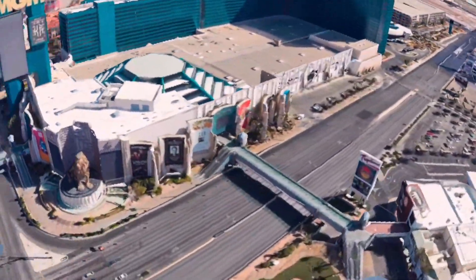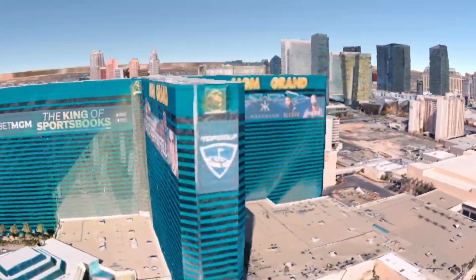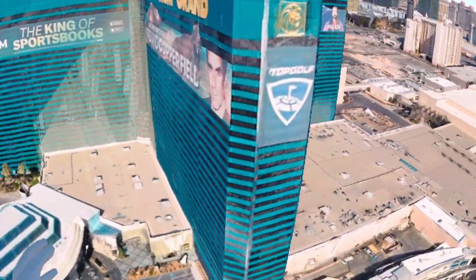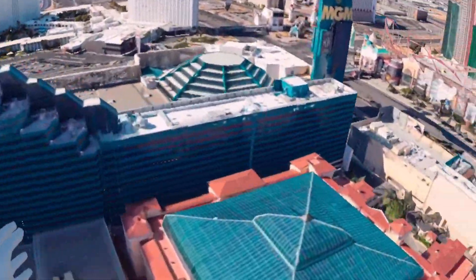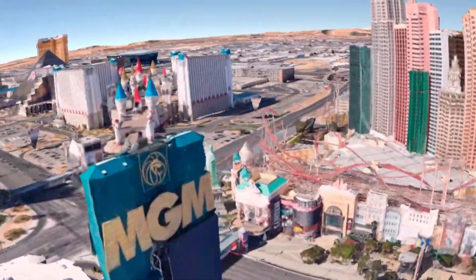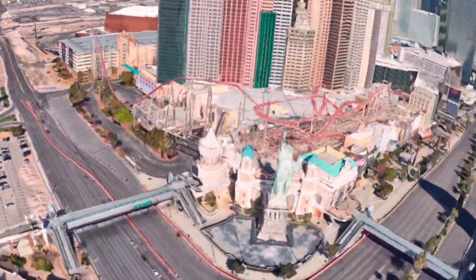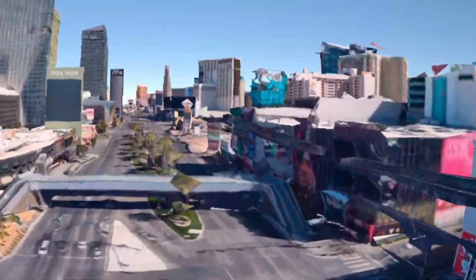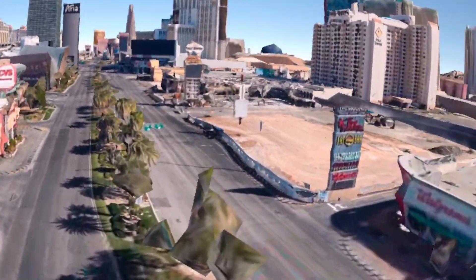You can really follow the Strip all the way down. The MGM Grand — like I said, I was there for a bachelor party and it definitely looks just like this. Whatever imaging they're pulling, I believe it's Google Earth, and it looks absolutely fantastic. I remember walking across the street and seeing all this. We can even go down to the actual Strip itself and see everything as it renders.